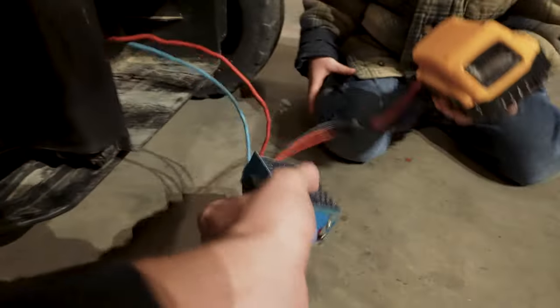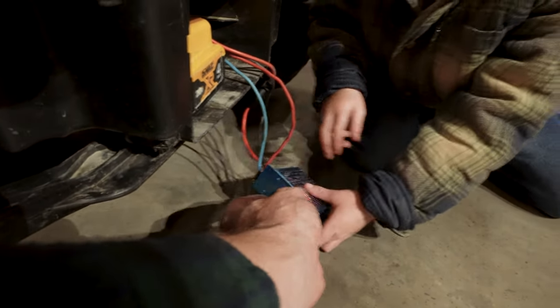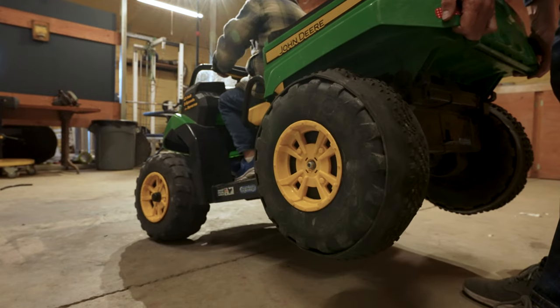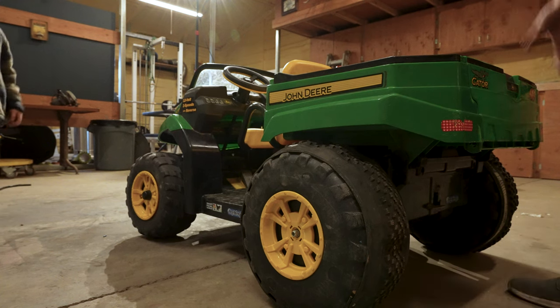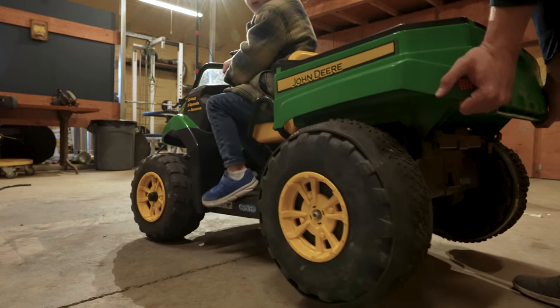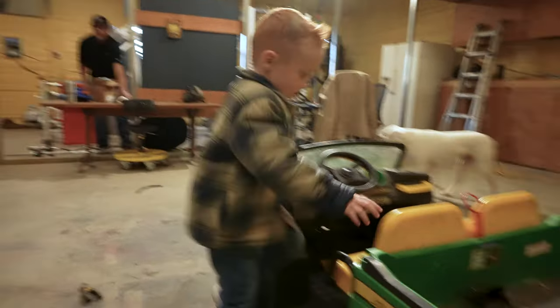There — that lit up. That means we got power. We got power to here. Let's scale that down a little bit to number five, right in the middle. Okay, now we'll scale it up to 10. Now hop on it. That's how fast it goes on level 10. Now that thing has a lot of power.